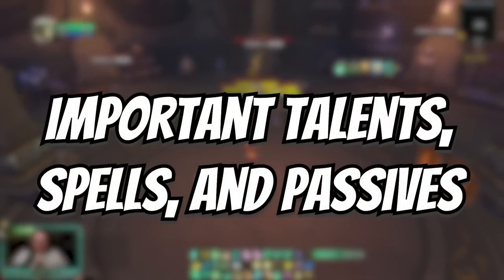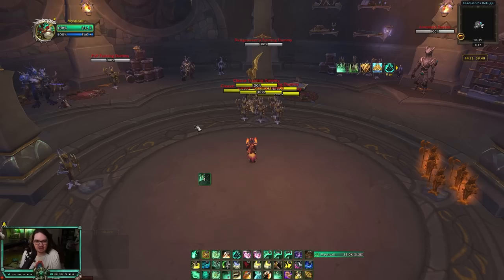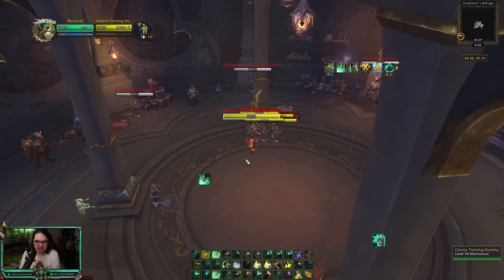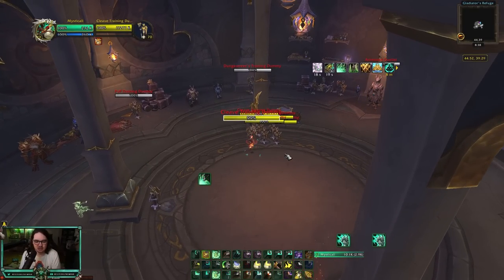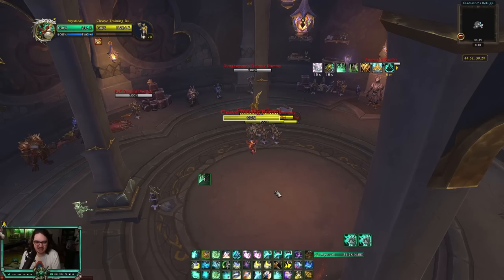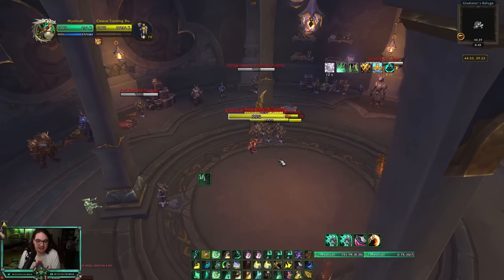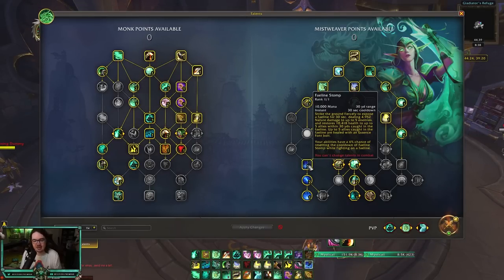Before I talk about rotation, let me go over the key passives. Teachings of the Monastery: Tiger Palm causes your next Blackout Kick to strike an additional time, stacking up to three times. Blackout Kick has a 15% chance to reset Rising Sun Kick's cooldown. Think of fist weaving as trying to get as many Rising Sun Kicks as possible — that is your hardest-hitting ability and does the most healing. Use Tiger Palm to get stacks, Rising Sun Kick, then Blackout Kick, and hopefully get the reset.